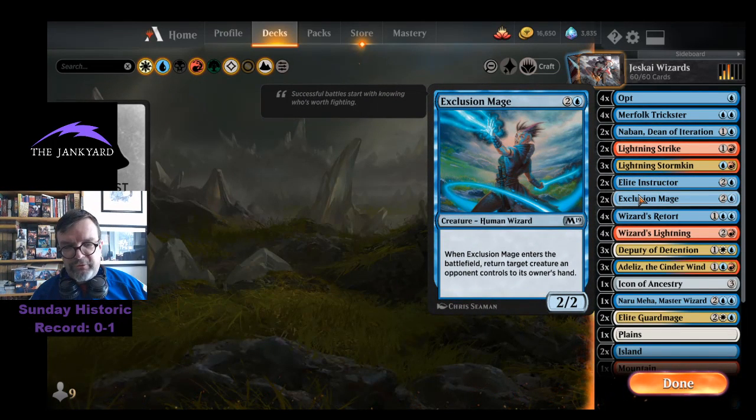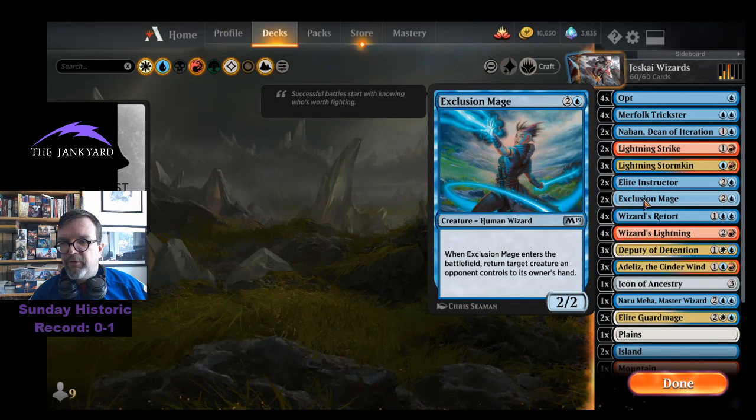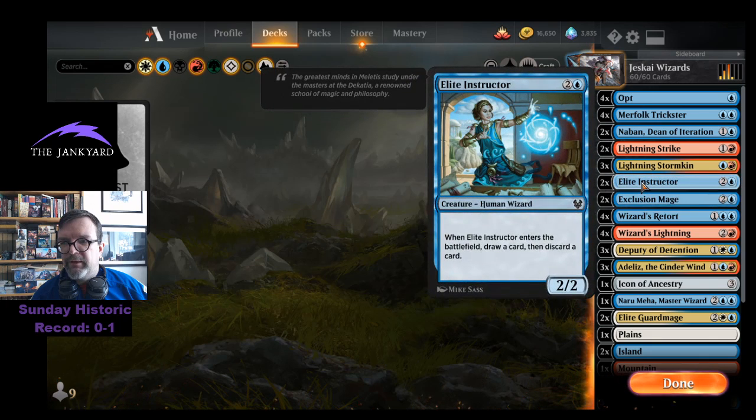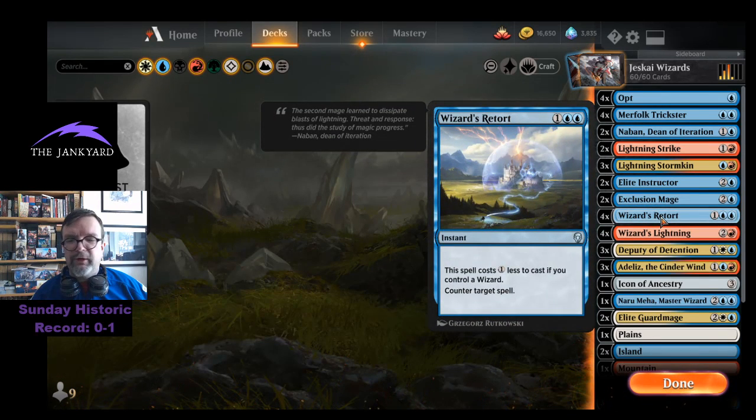Exclusion Mage is similar to Elite Instructor — in both cases they have ETB triggers impacted by Nabon. Elite Instructor draws a card and discards a card; Exclusion Mage returns a target creature an opponent controls to its owner's hand — doing double duty with Nabon. Wizards Allow Me to Retort costs double blue, which is not cheap and has been stuck in my hand, but it's still a great card.